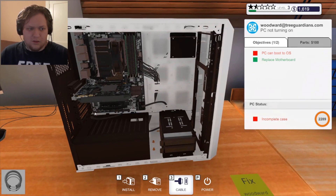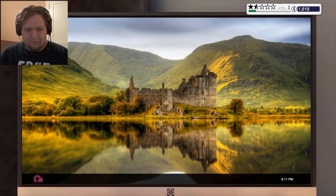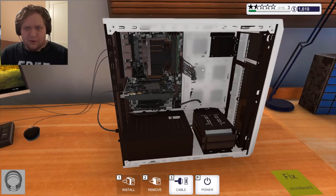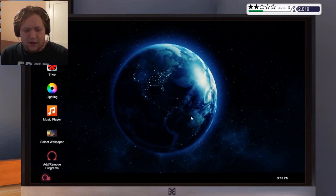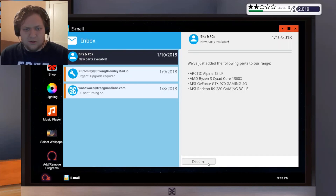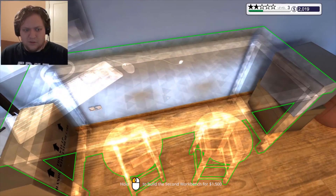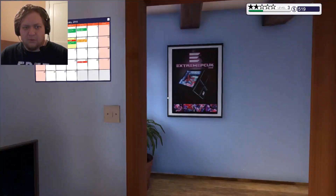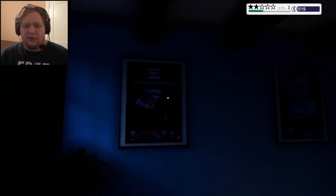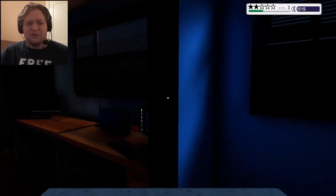Is it okay to space the RAM sticks out or do they need to be right beside each other? Those are done. I don't think there's any other cables. Alright, everything's in — put the side panel on. We got more emails — discard those. We're level three, so let's upgrade to workshop bench level two. Achievement unlocked: Double Trouble! Now we've got two benches. Turn the lights off, we're done for the day. Oh no — I forgot to order the parts!